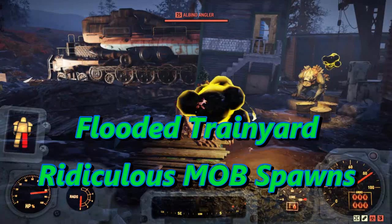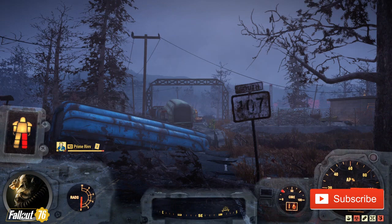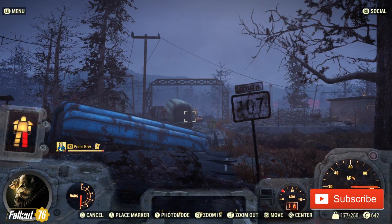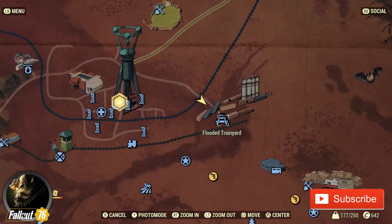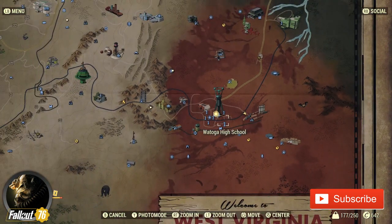Hello everyone and welcome back to Fallout 76. I'm RebelTW. Real quick, I just wanted to show you the Flooded Train Yard and the complete rogues gallery of enemies you can find at the Flooded Train Yard. It's located on the right side of your map, as you can see right here — the Flooded Train Yard, just east of Watoga, and all the buildings that make up the Watoga City Center.